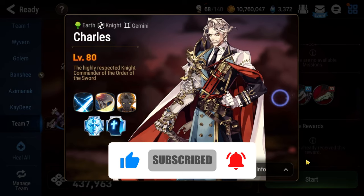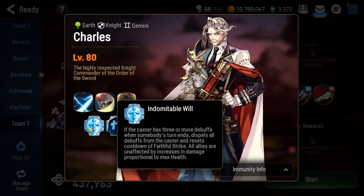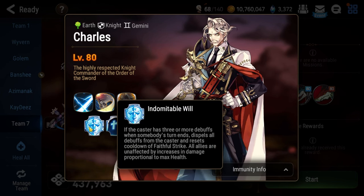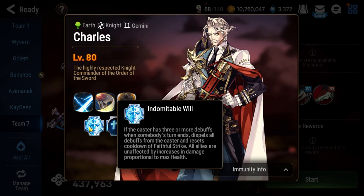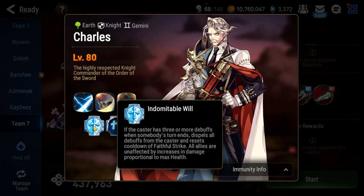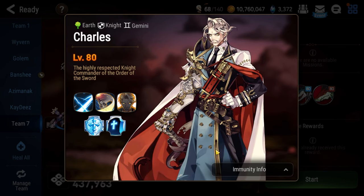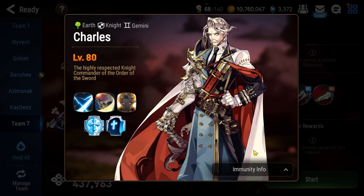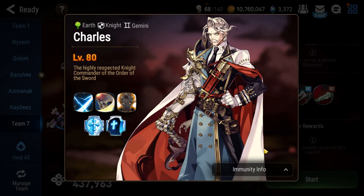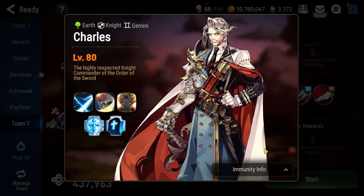495 is pretty simple for the most part. Charles and everyone else that he spawns alongside him cannot take increases in damage proportional to max health, essentially making Daydream Joker not really the best option. So it also kind of hinders Commander Lorena, but we'll talk more about that in a second. Other than that, he's going to get fat barriers and you're just going to have to kill the adds that he spawns alongside him.